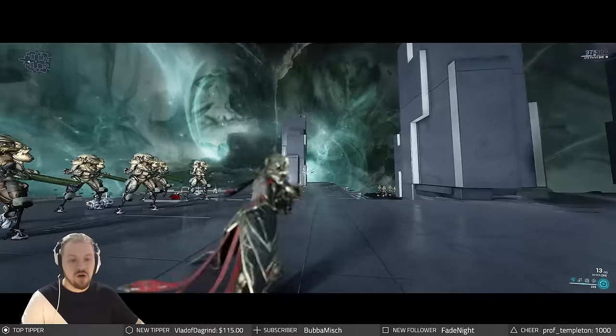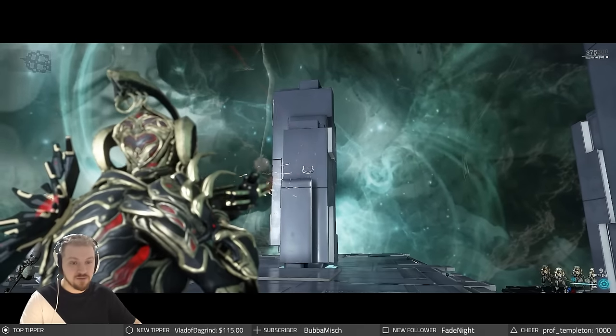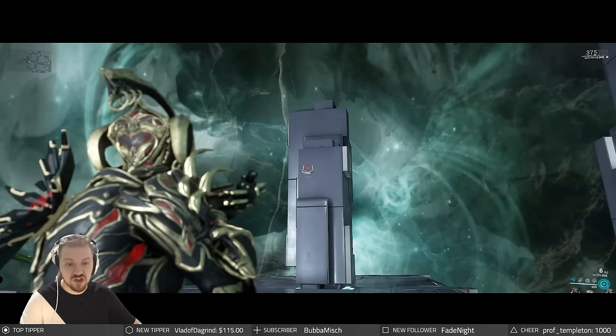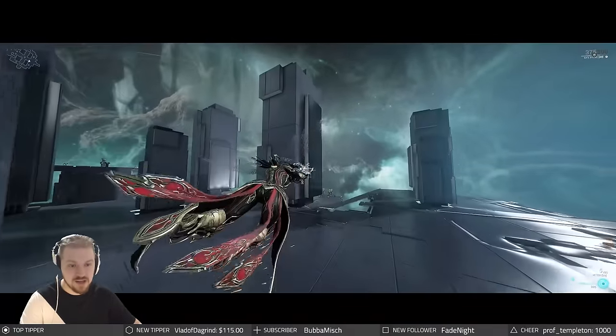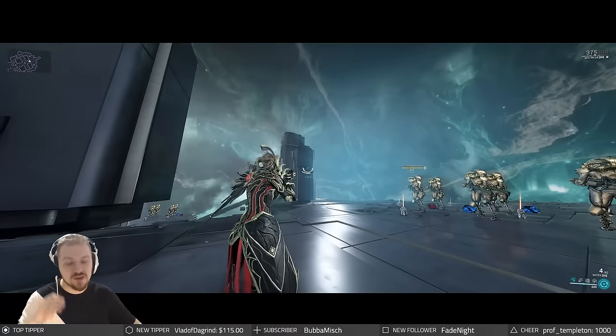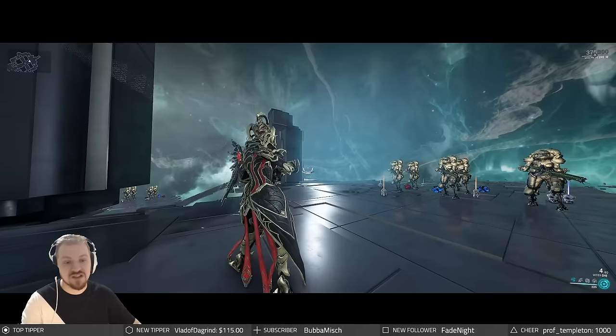Before we change to incarnate mode, this one can also be fired either rapidly, as you can see the saw blades do bounce, or you can also charge the shot. You can hold it like you do with the Lanka and release it when you're nice and close to your target. This means you're gonna be doing 150% extra damage, with better critical chance and better status chance as well.